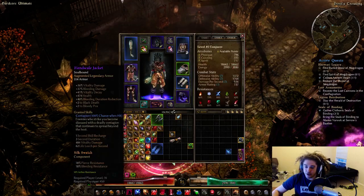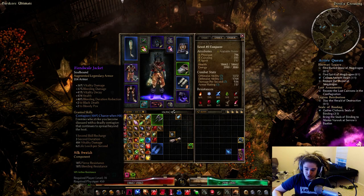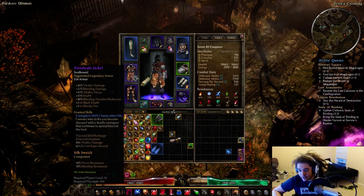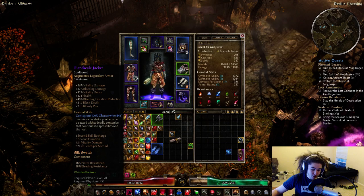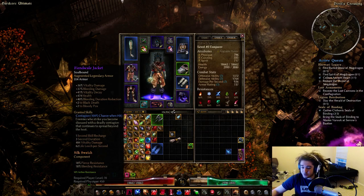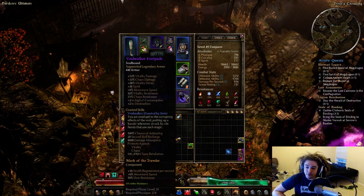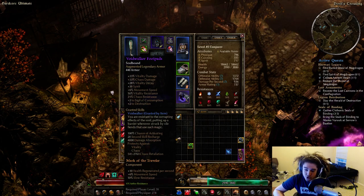Moving to the chest — Fiend Skill Jacket — vitality damage, vitality decay, health. I don't use the plus two Blood Pox or Black Death, but it gives me Contagion: anytime I get hit I apply a DoT dealing vitality damage and leeching per second. It has a one-second recharge — a really nice sustained piece of gear.